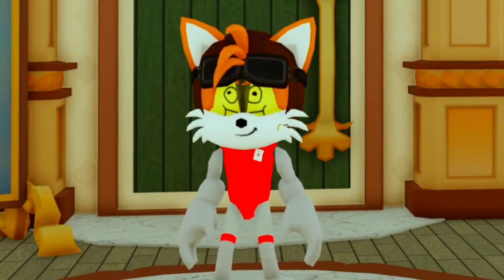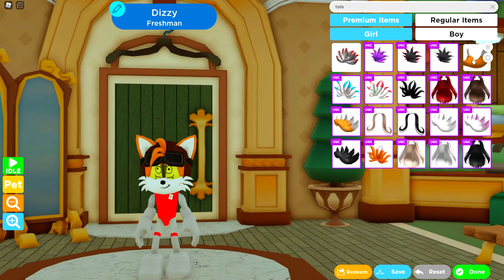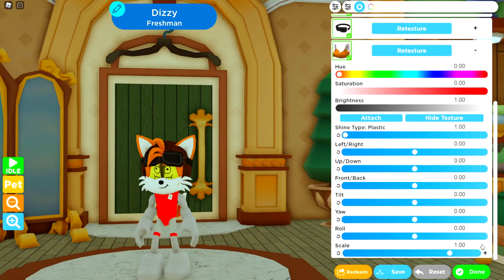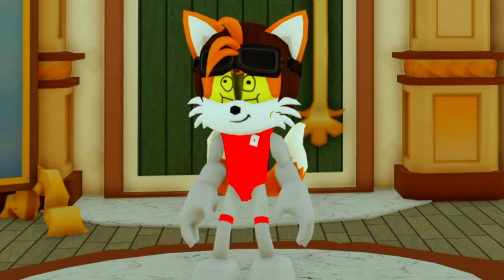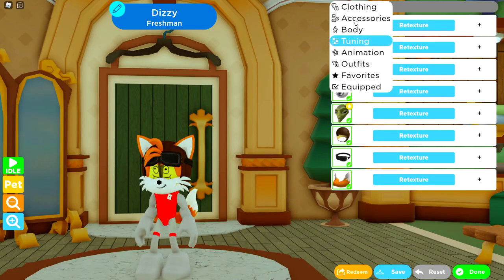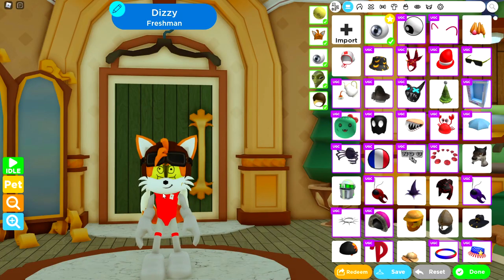Going through this build, I noticed we're missing something essential - Tails' tails! Obviously it's called Tails for a reason. Let's get this item equipped and into place. It mainly just needs to be made physically bigger as it's a bit small, so we bring the scale up to a maximum of 1.20 and everything else stays as is. That's the tails done. We're getting through this quickly - it looks a bit random without textures but it'll all come together soon.